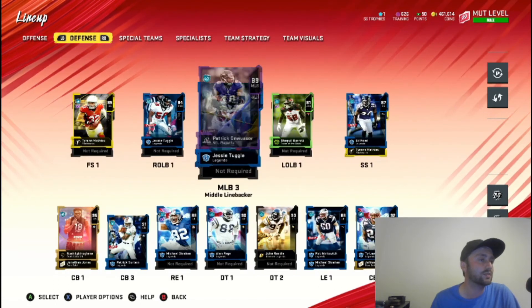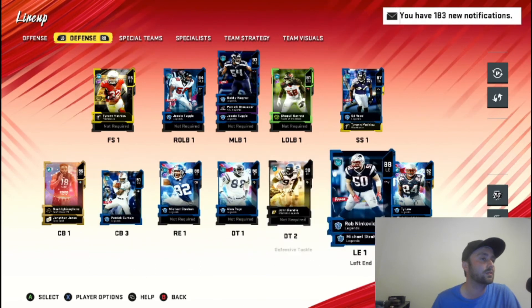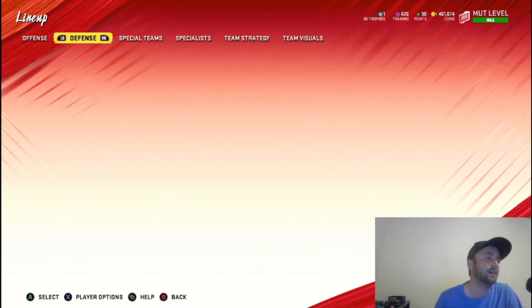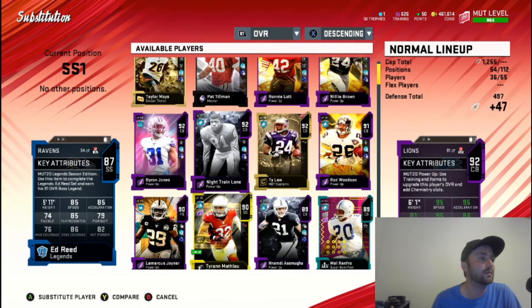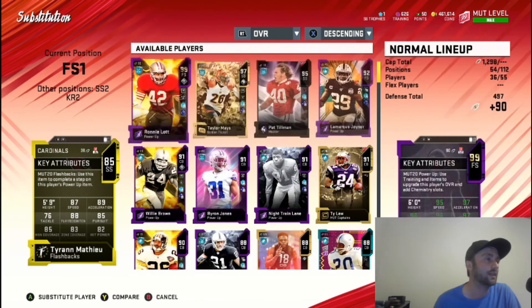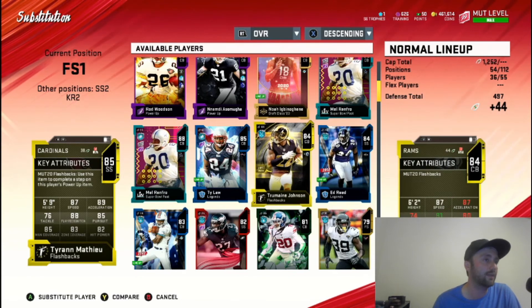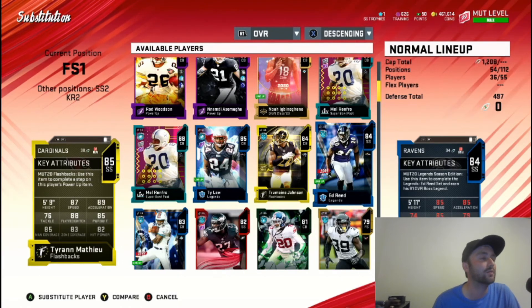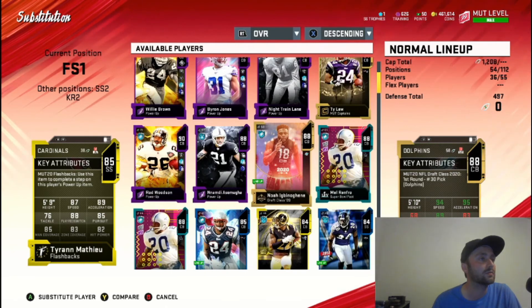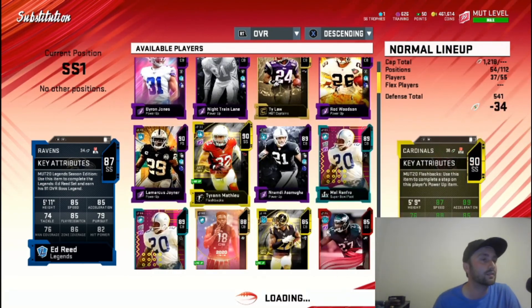Then what other positions do we need? I think we're actually going to put Tyron Mathieu down as a starter and put Tremaine Johnson up at strong safety or free safety. Or I don't know — yeah, I think that's the play here. Put Mason at starter for strong safety, keep his natural position.